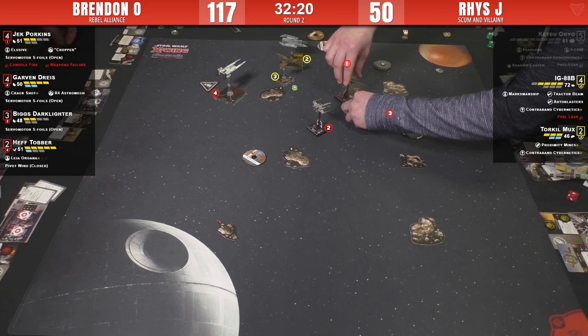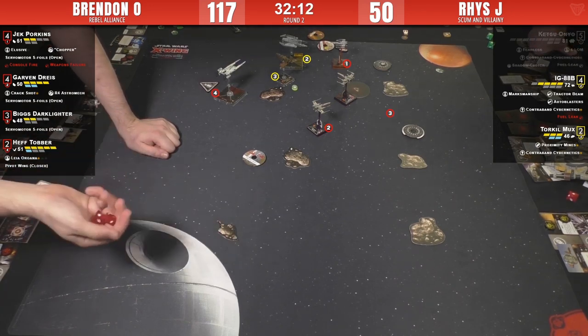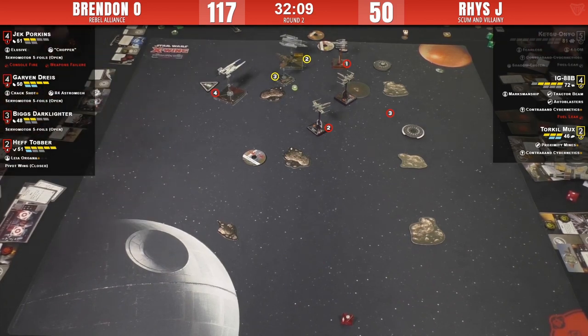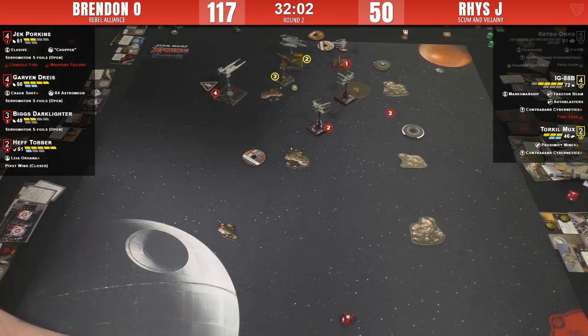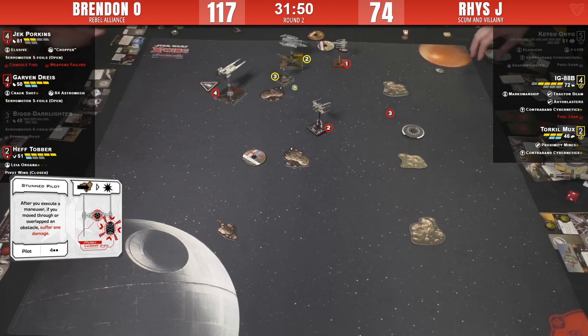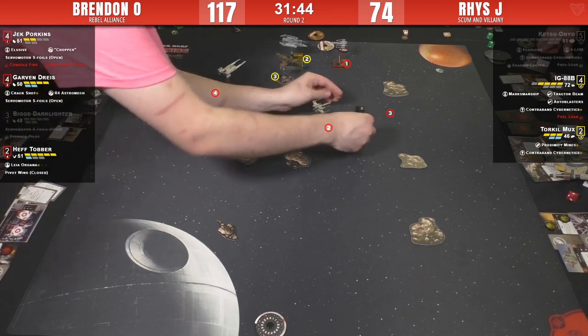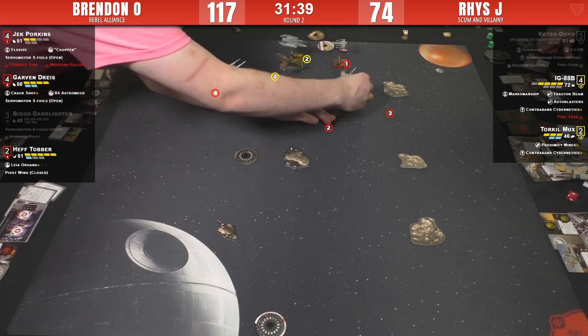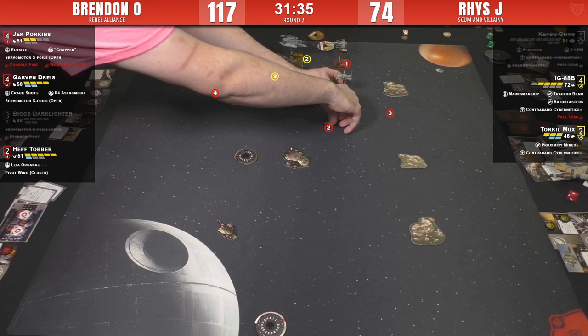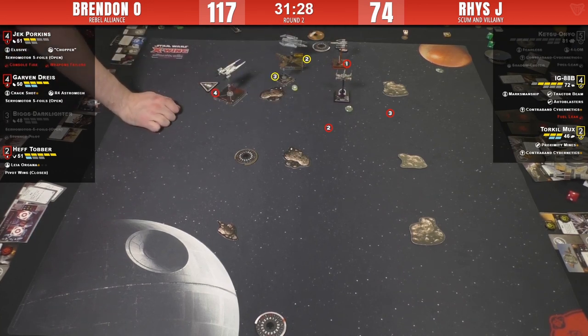Torquil tags it! Two damage plus one - three total. And then hit crit plus one from the proximity mine - maximum damage! Brendan's hot dice betray him - that was Biggs, and that's it for Biggs! Don't ever ridicule the prox mine on Torquil - that was amazing. Now with IG having popped his Contraband Cybernetics it's going to be tough going forward.